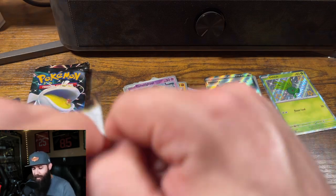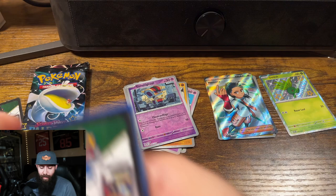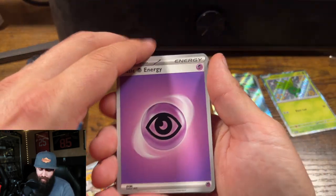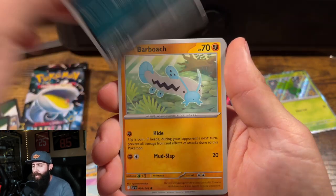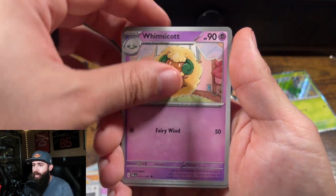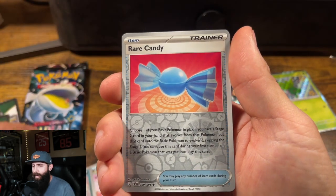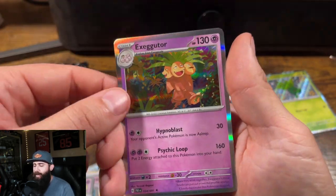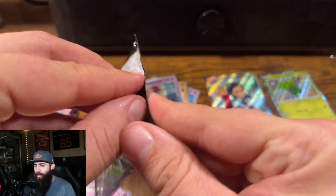Paldean Fates is a fun set. Let me know if you guys enjoy ripping this set. I like all the shinies, it makes it fun to open. I've barely opened any packs in a long time, so this is always fun. Barboach. Lechonk. Wimsicott. Scrafty. Swoobat. Rare Candy. Maractus. Exeggutor — that's cool artwork, I like that for a standard rare. Standard holo.